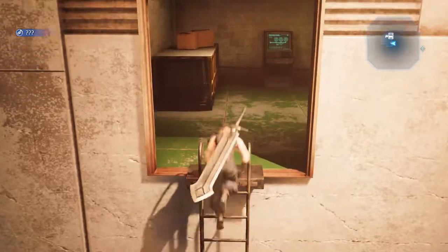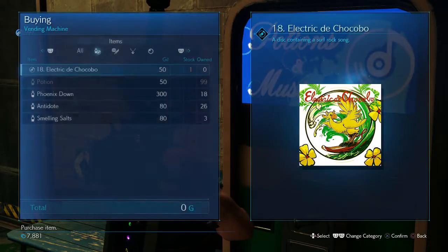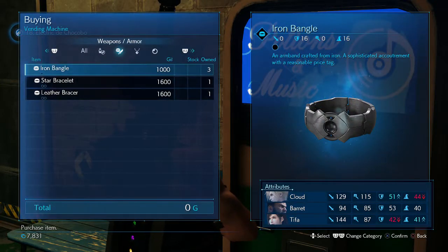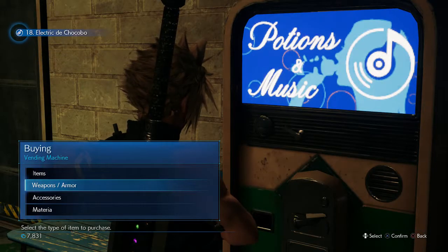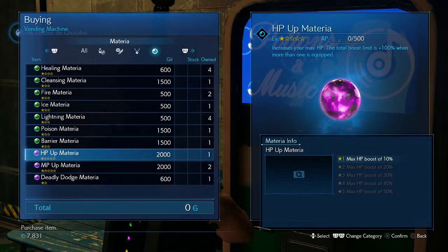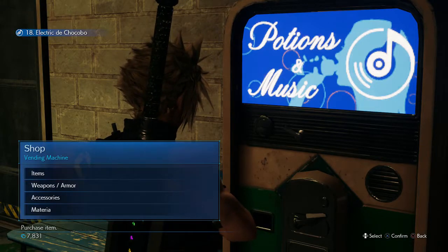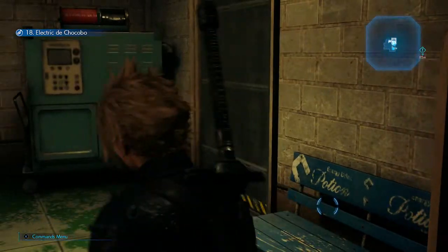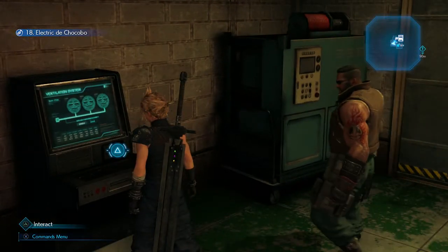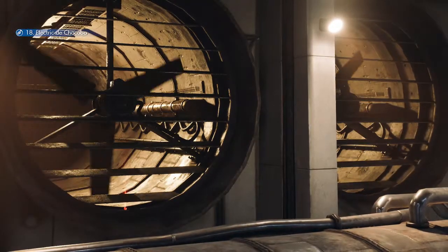Alright, we've got a new song. Ventilation system service mode active — access maintenance terminal to complete procedure. Electric the Chocobo, of course. Classic Chocobo theme. Is there anything else in here? I don't think so. No new materia just yet. Does this control the fans? One way to find out. Seems so.